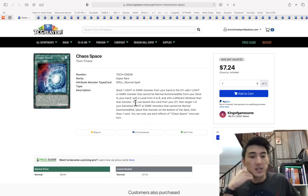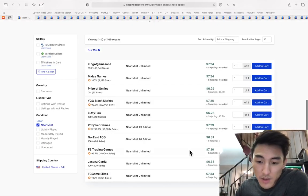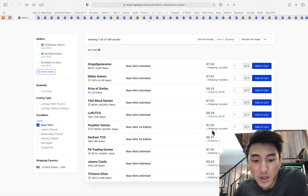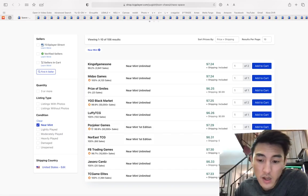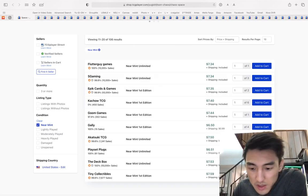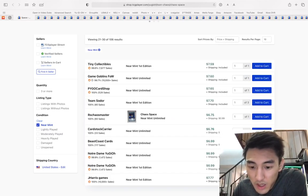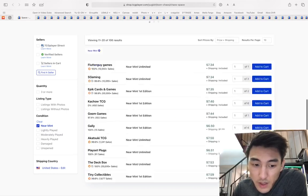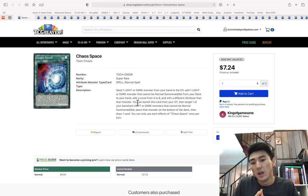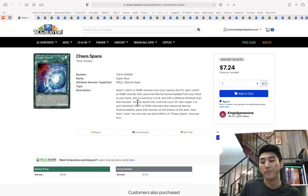Chaos Space is at $7.24 and you can get first eds for $7.29. Consider picking up the first eds here because after those two are gone the next one is $7.35, so there's a pretty heavy wall sub-$8 for Chaos Space. I still think Chaos Space is a great card at seven dollars.